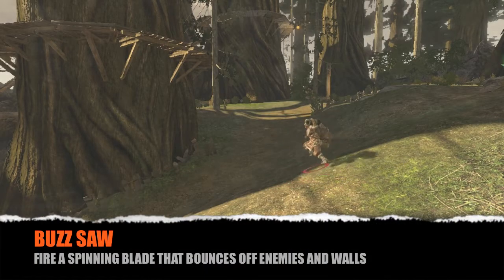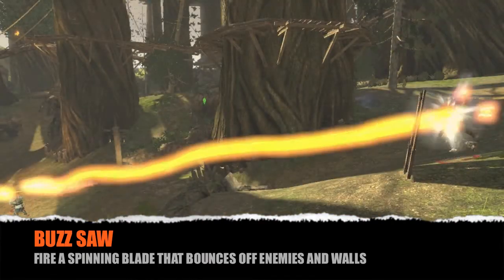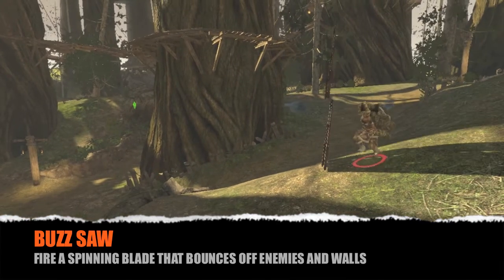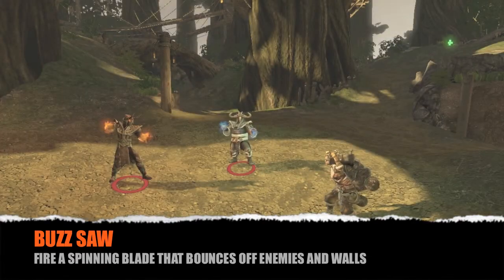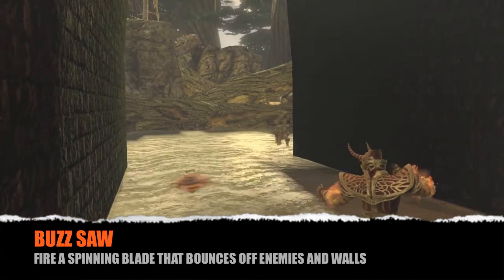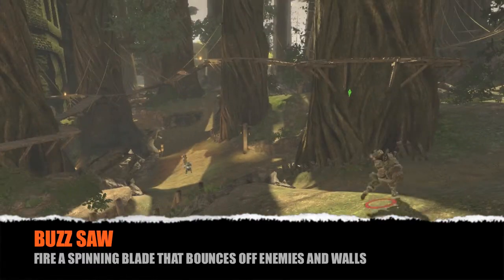With Buzzsaw, Tinker gets a really solid long range projectile. Once you throw it, it goes straight towards the enemies that you're targeting. Something that really differentiates Buzzsaw from other projectiles is that it's able to bounce between enemies, and it can also bounce off of the environment, allowing you to make some really cool trick shots.